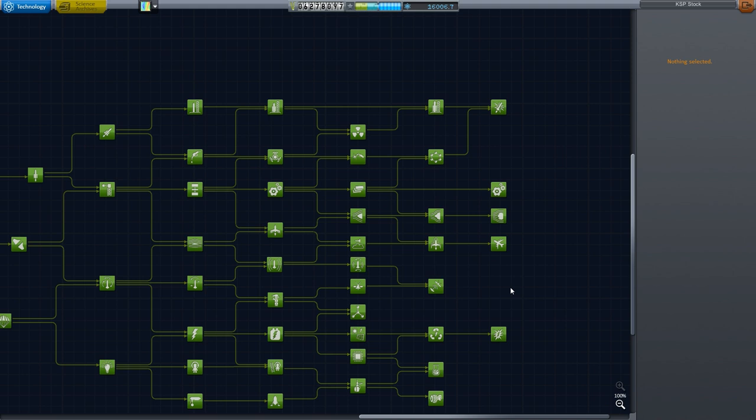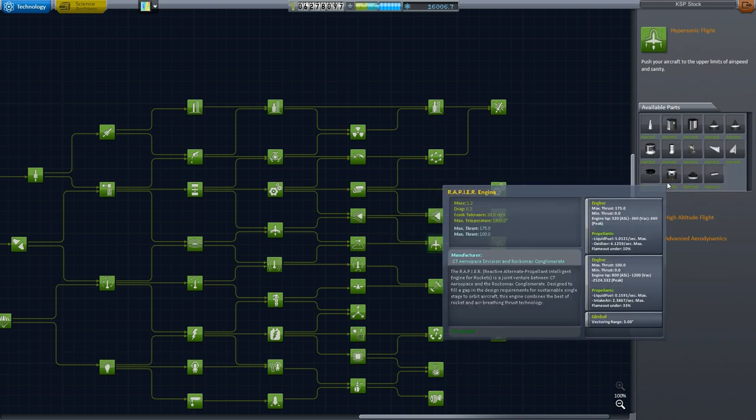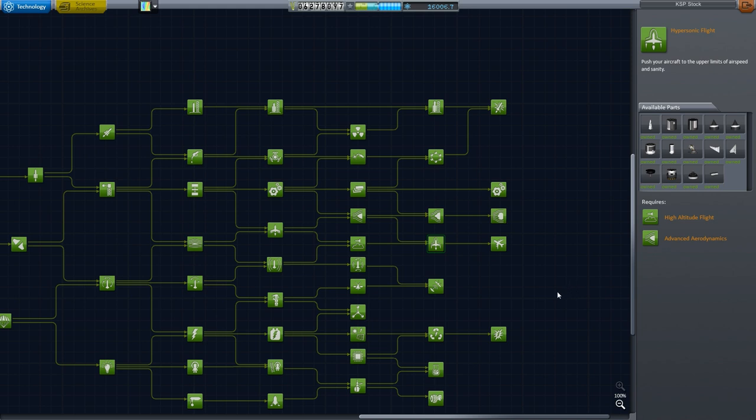Hello, I'm SilentEath, and welcome to the 10th episode of the Comprehensive Ferrum Aerospace Research Tutorial. In this episode, we will be doing another case study. We will be assuming that you have most, if not all, of the aerodynamic technologies unlocked — specifically that you have access to Mark III parts and the Rapier engine. We will also be assuming that you have upgraded your space plane hangar to level 3 and your runway to level 3.